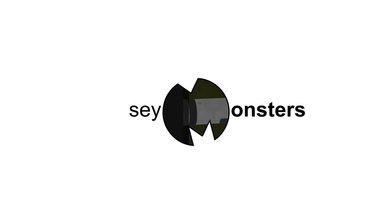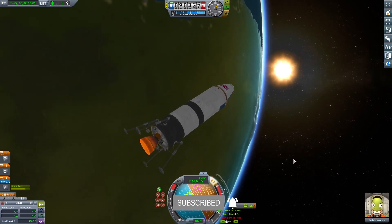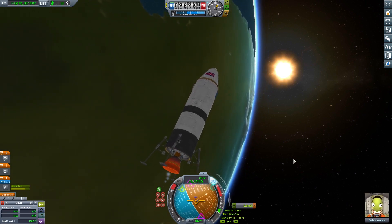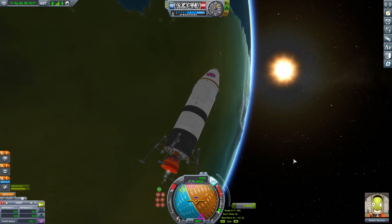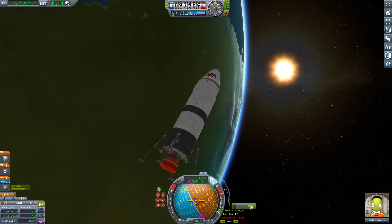Welcome back to another episode of Kerbal Hard and Uncut. You find me and Baleen — we just hang out all the time together now. We're trying to finish this burn off. At the end of last episode we started to do it, then the alarm went off and it's all gone a bit wrong. We're just trying to get this burn going into a nice encounter with Minmus because we have a mission to go to Minmus.